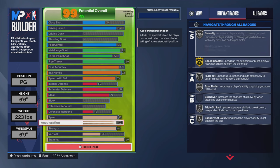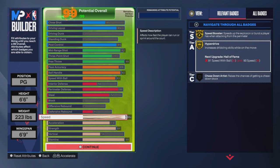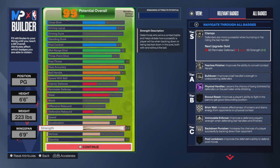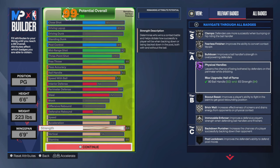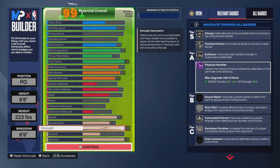Really put them in a box. 86 speed to get that Gold Speed Booster and Gold Hyperdrive. 73 acceleration — I wish I could have gone a little higher, like 77, 78, or 80. I would have loved an 83 to get Gold Blow By, but we do get Hall of Fame Physical Handles, so it kind of helps — I can still move people out of my way.